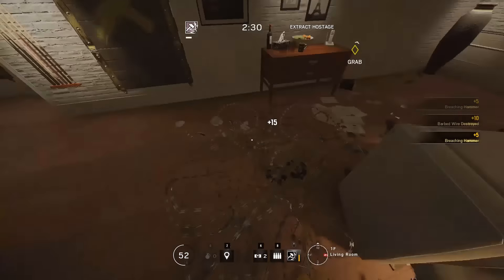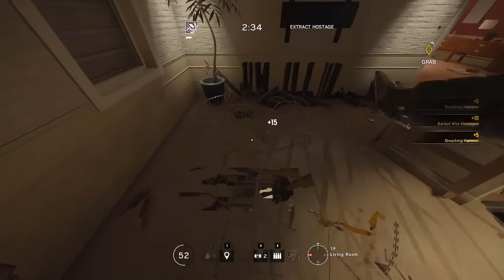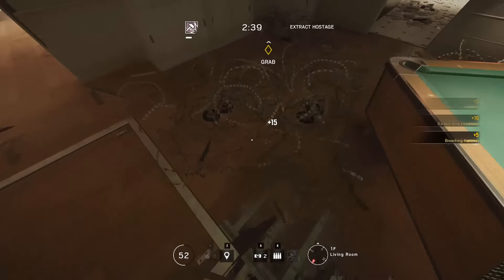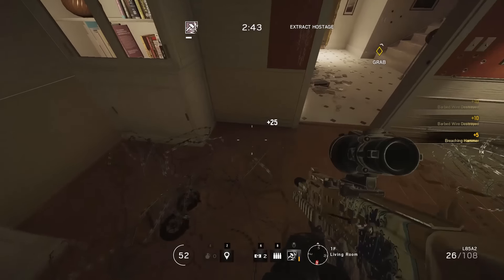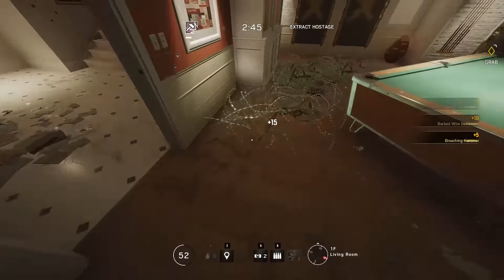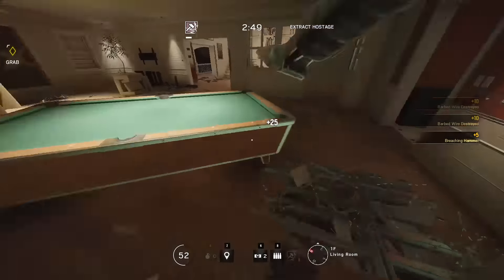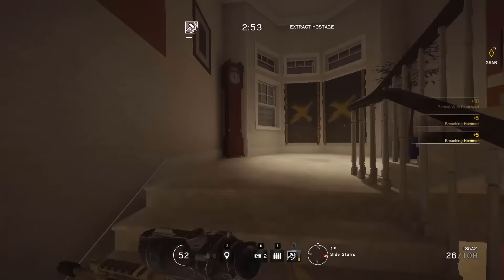The best method for renown is doing terrorist hunt. Just make sure if you want to do this, all you need to do is go into the settings, matchmaking, set terrorist hunt so it's just on house, just on extract hostage. Then basically the method is you go through, kill all 20 terrorists on the map, destroy all the barbed wire, destroy all the nitro cell, with the aim to get your score over 1,000 before you extract the hostage.